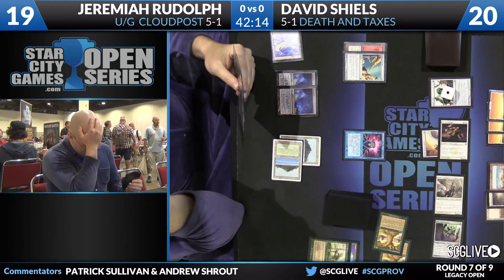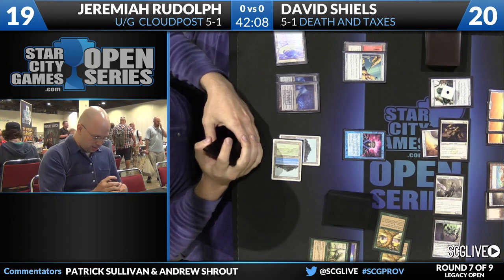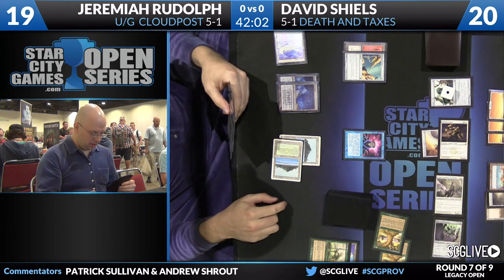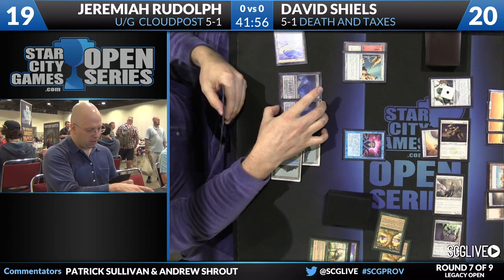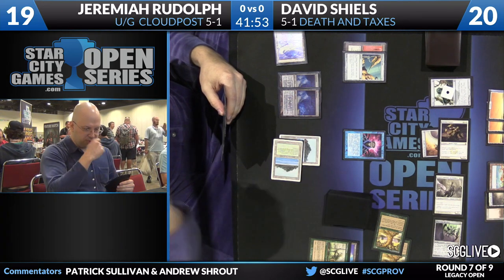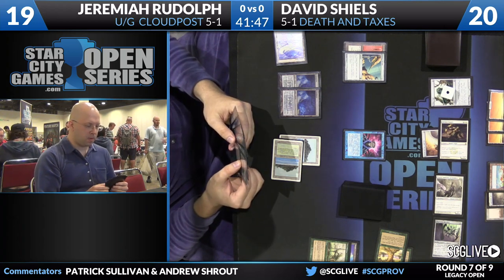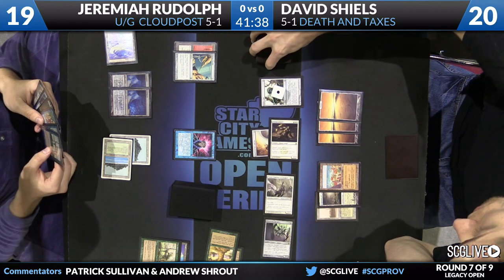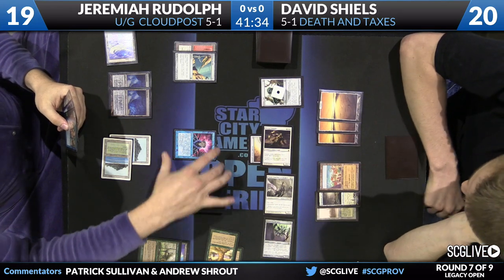He could, however, Show and Tell the Primeval Titan into play, casting it with its alternate cost of two and a blue. Jeremiah trying to figure out how he wants to proceed — a lot of options. He has a Repeal in his hand as well. He could actually Repeal the Phyrexian Revoker and then use his Candelabra. He would net mana by doing that — it costs four mana to bounce the Revoker because Thalia is in play, then two more to activate the Candelabra, but he would gain six. So Thalia makes that just a break-even play unless he adds another Locus to the board.